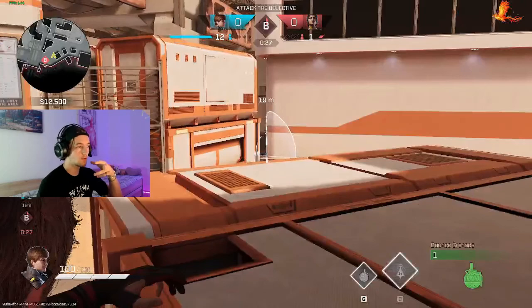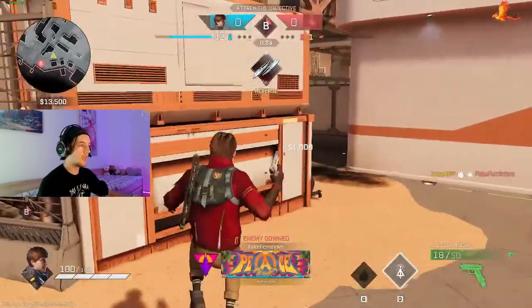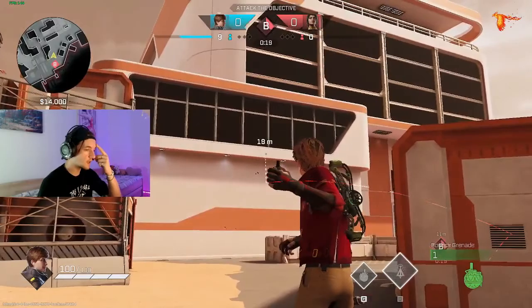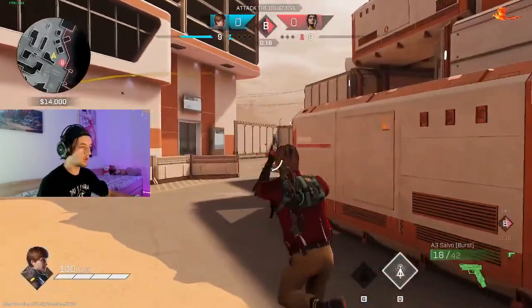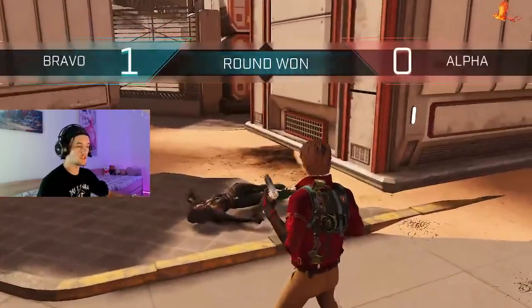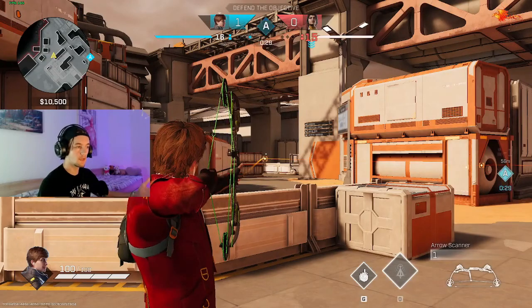Usually how I throw my bounce nade on jump wall is I jump in the area and bounce it off the wall, but this way I'm bouncing it off this box I'm standing on right now and they can't really get away from it no matter what. The second wall I used for the bow — the concept of killing someone hugging the wall — is pretty much the same concept with the bounce nade here.